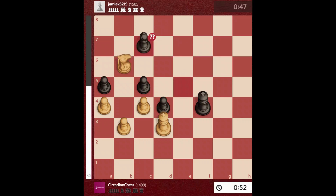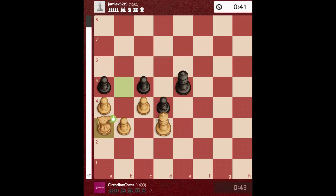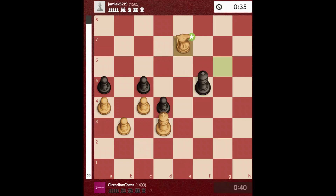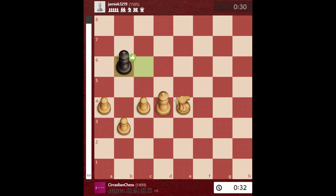He didn't protect it, so obviously I took. Now he blundered a full piece. I take and bring my knight to the other side, then go for his pawns — capture, capture — and I capture all the pawns. The simple ending is just to push the pawns.